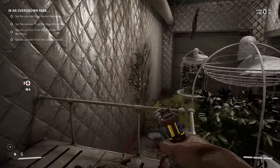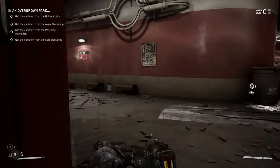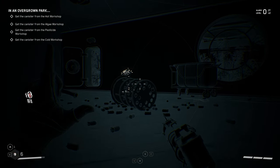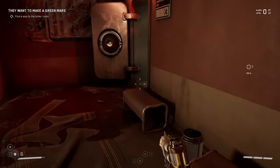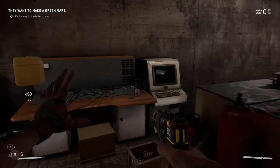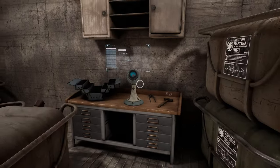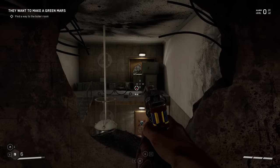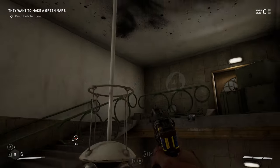Alright hey, welcome back. I'm not really sure how to get up there, so I'll skip that for now. Let's go through here and see what we've got inside - probably enemies. Let's see if we can find a canister and find a way to the boiler room. There's more stuff here we can read, but I'm not gonna worry about that for now. Maybe in a future playthrough - I guess we go through here and down.